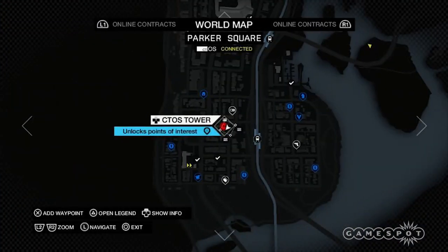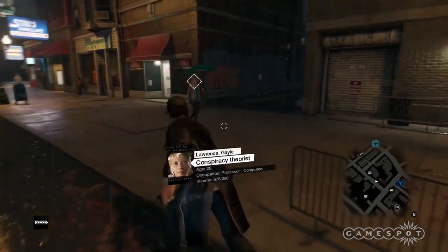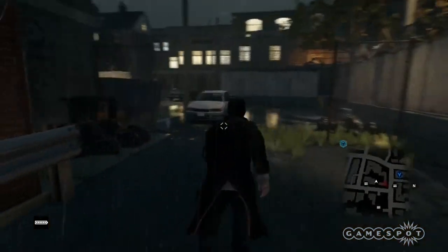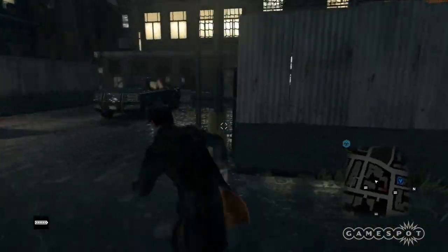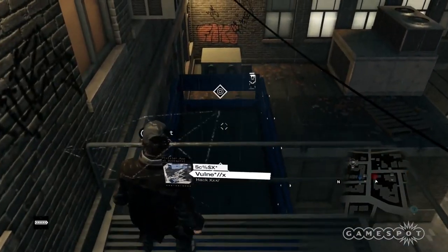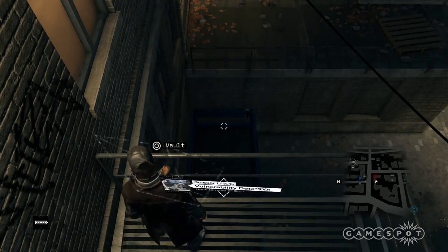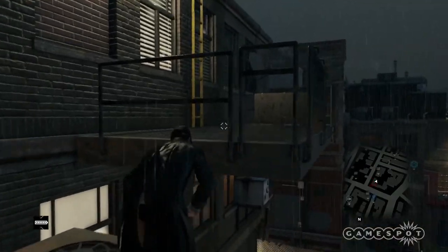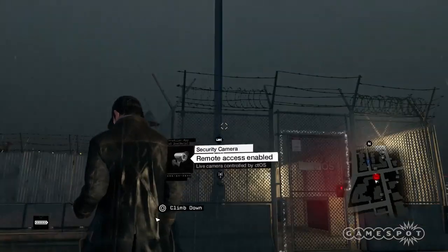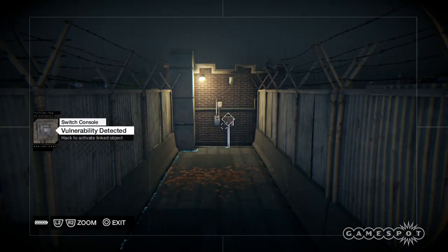Parker Square South. Using the public furniture sign as a starting point, head south and make a right into the first alley. Head into the small parking lot with the barbed wire enforced wall and climb up using the forklift. Keep climbing until you reach the catwalk on the right, and use another lift as a bridge to reach another part of the building. Then climb up the two-tier generator, then the balcony, and finally the ladder. Hack the camera next to the CTOS tower, look to the right, and hack the unlock panel to gain access to the tower.